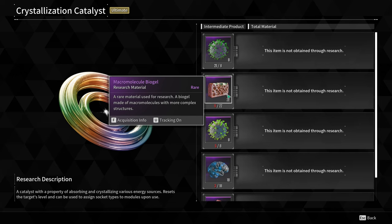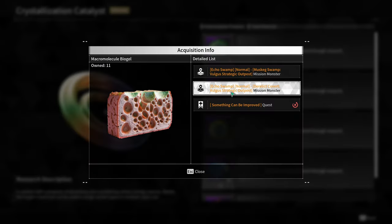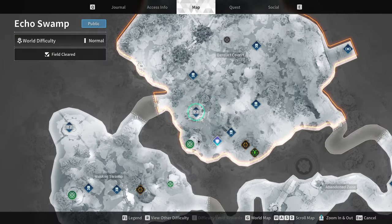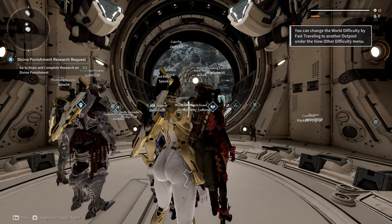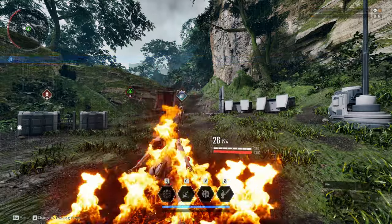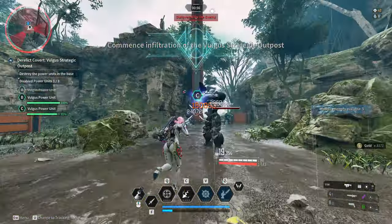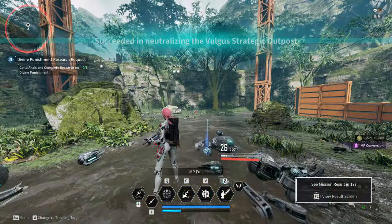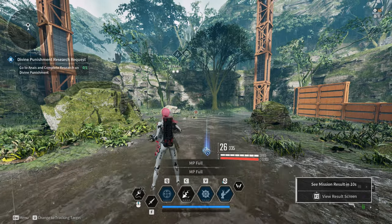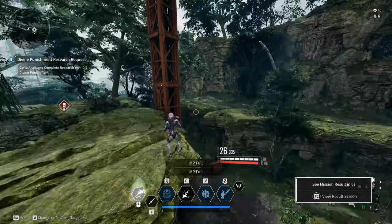The next thing we need to farm — for those, basically the same approach. We only have two outposts, and with the new outpost timer of only one minute, at most you have to wait one minute. You obviously want to do it in hard mode since it gives the most resources.